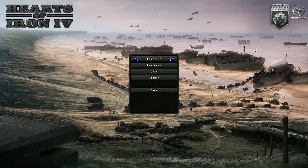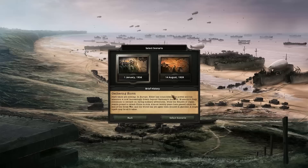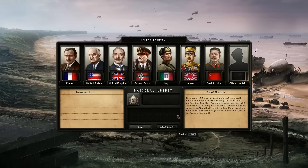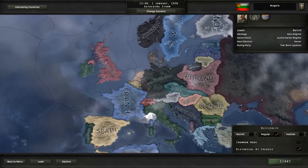I've been playing this game a lot recently, mainly as Greece, and I was going to do a let's play on Greece, but there's already a few people doing that. In comparison to Bulgaria, Greece is much easier, so let's make it completely impossible for us. We're going to go new game, going to 1936 because that gives us some time to actually do some stuff, and we're going to go to other countries — Bulgaria.